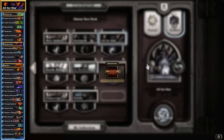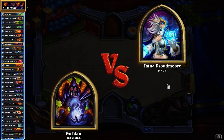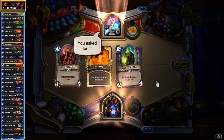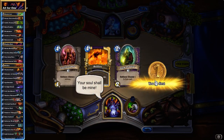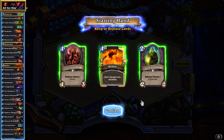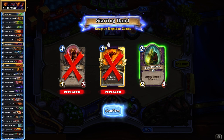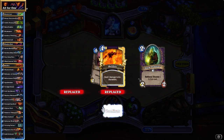This variant includes the obvious burst combo of Leeroy plus Faceless Manipulator plus Power Overwhelming — not necessarily in that order — but it can really prove to be useful against the more control-type decks. I don't think we're keeping Hellfire against a Mage.